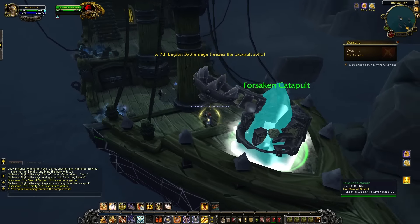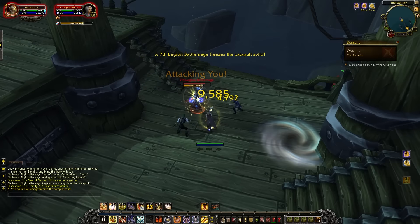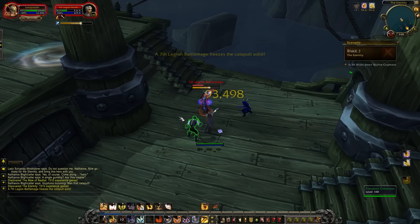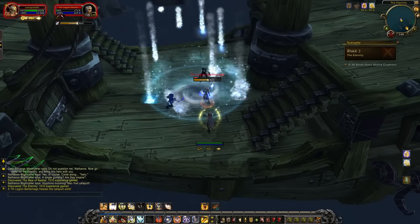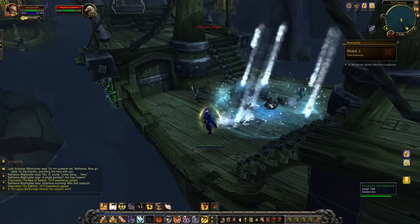Periodically, an Alliance battle mage will drop down and freeze your catapult. You need to jump out of your catapult because it no longer works, kill the battle mage, and then get back into your cannons. The battle mage doesn't really do too much — she's got a Frost Firebolt that slows you a little bit — but you finish her off. It's kind of like an economy version of the loot ship in ICC.